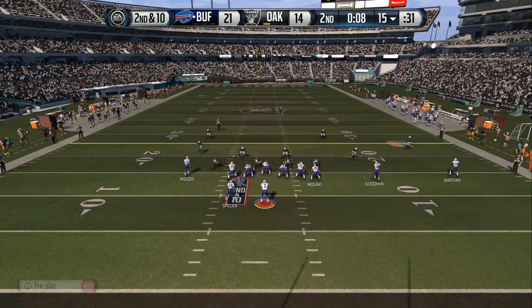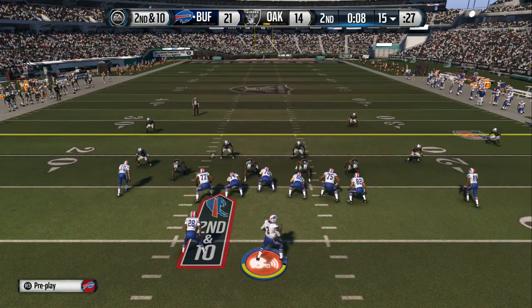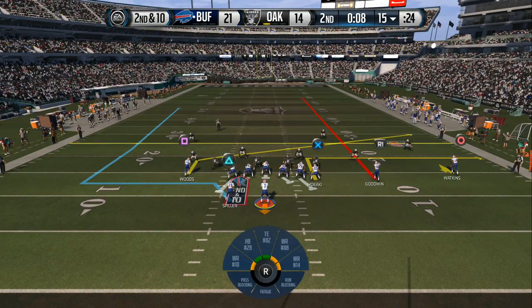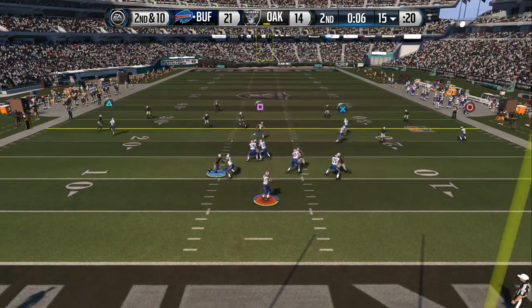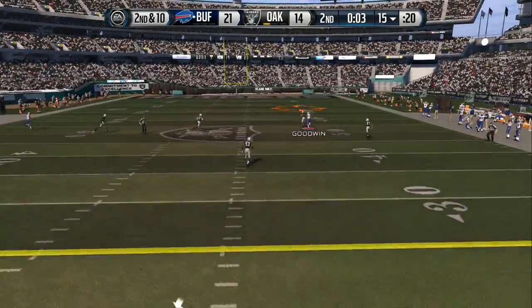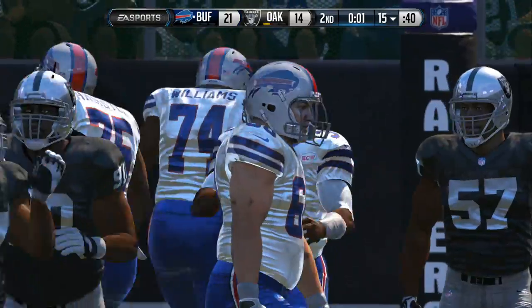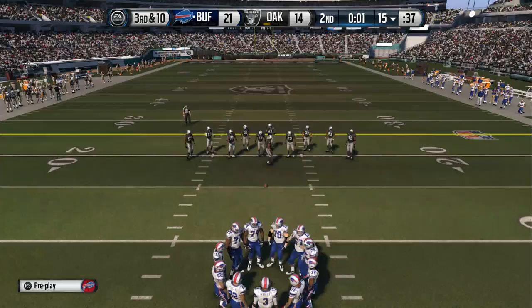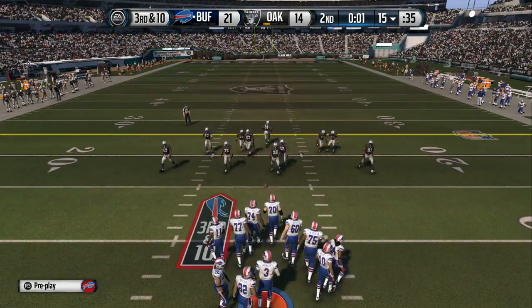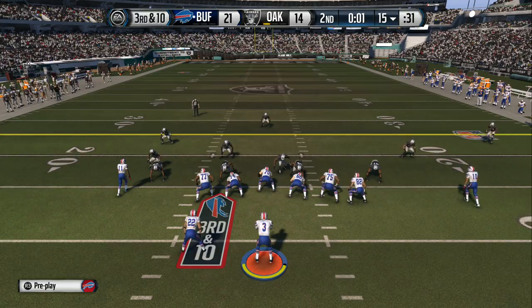Spiller takes his spot in the backfield. Manuel standing back in the shotgun, looking to go down the field, and it's incomplete. Just not a good decision by the quarterback — he's attacking the strength of this cover-two defense. Don't do that. Throw where they're not — that's deep down the middle.